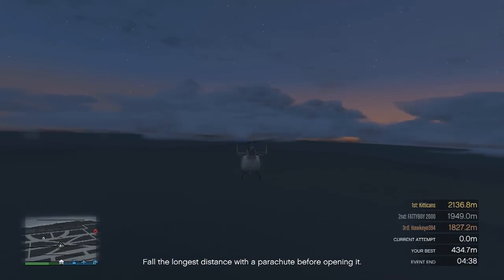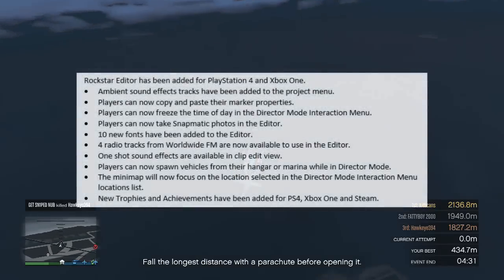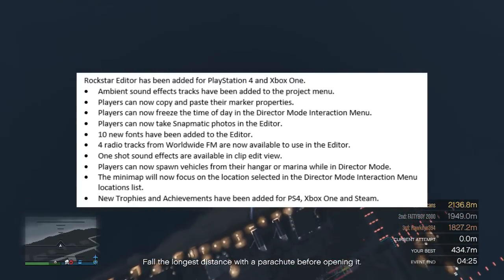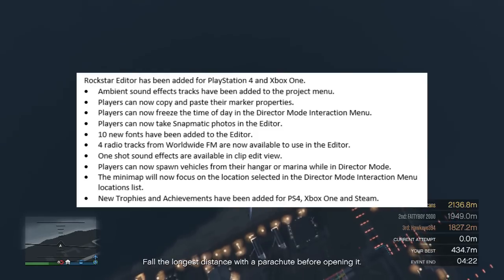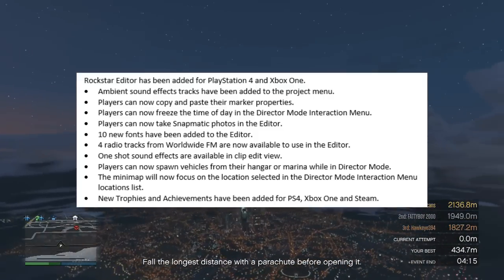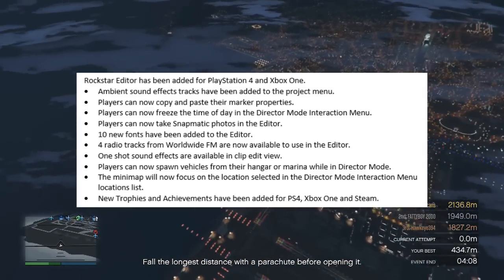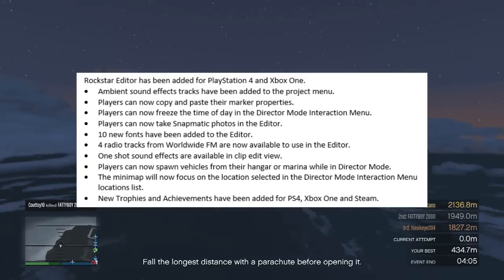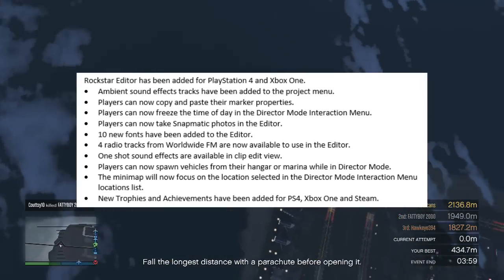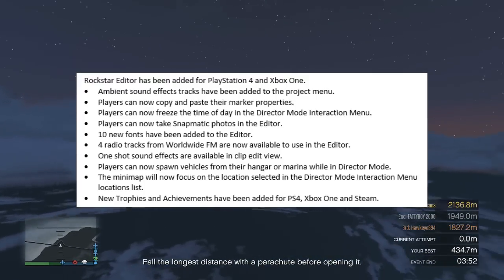Along with these new free mode events, the Rockstar Editor has also been added to the PlayStation 4 and Xbox One consoles with several new features. Ambient sound effect tracks have been added to the project menu, players can now copy and paste marker properties, freeze the time of day in director mode, and take Snapmatic photos in the editor. Ten new fonts have been added, 4 radio tracks from Worldwide FM are now available in the editor, one-shot sound effects are available in clip edit view, players can spawn vehicles from their hangar or marina while in director mode, the mini map will now focus on locations selected in the director mode interactive menu, and new trophies and achievements have been added for PlayStation 4, Xbox One and Steam.